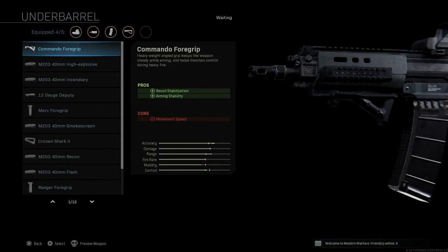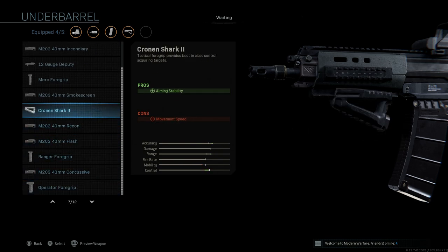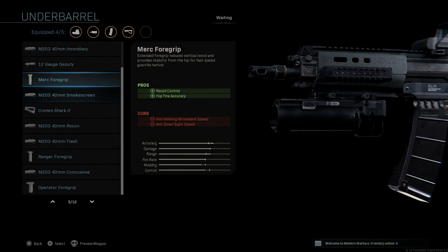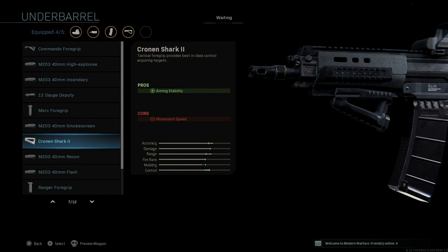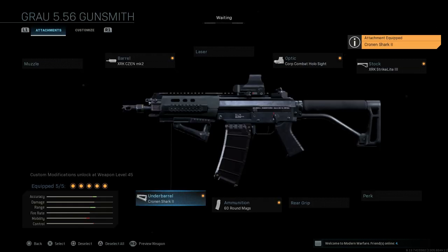For the underbarrel, I'm going with the Cronin Shark 2. This is the only custom underbarrel attachment available for this weapon. It assists with aiming stability and movement speed, mitigating the slight negative from the stock, and it does not give a negative to ADS speed — saving us versus other attachments besides the Commando Foregrip. The Cronin Shark 2 has the same statistics as a tactical foregrip on any other weapon, just a cosmetic fit for the SIG SG-550 series.